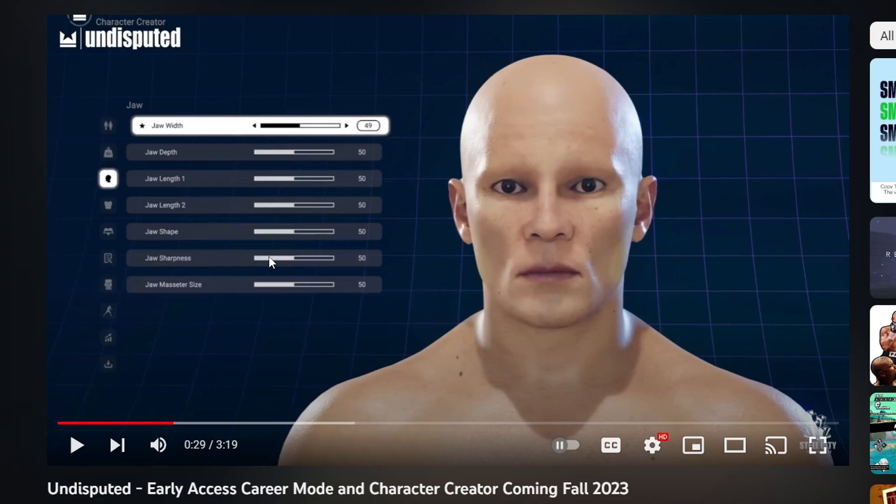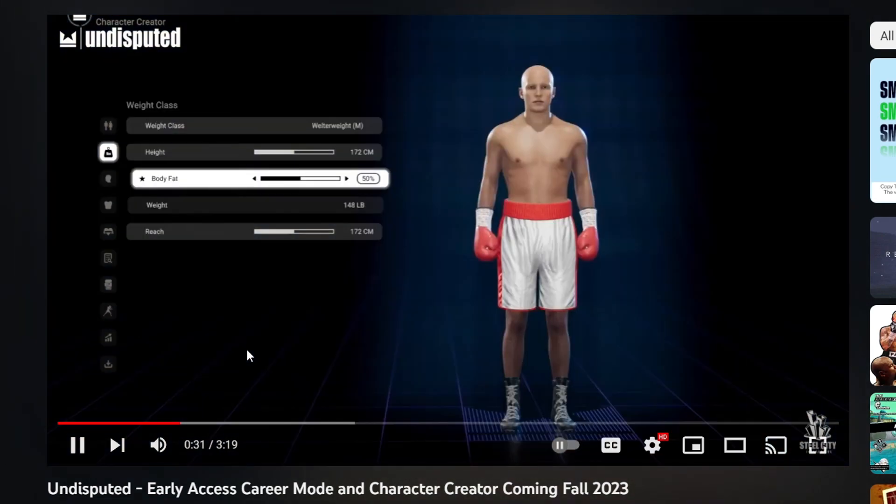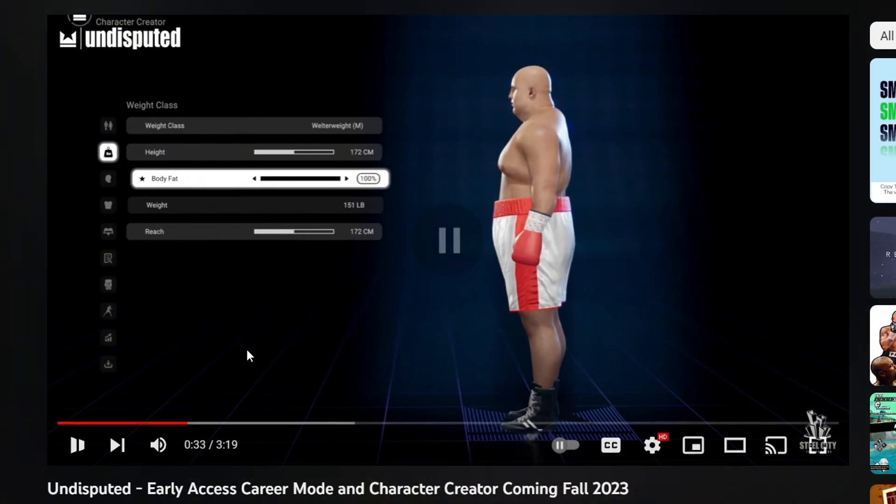I've noticed we're recycling all that stuff, which is not really a shock to anyone. We can only see this portion here - things like your jaw and all that. Height, body fat sliders - good stuff. Weight, a reach slider, and you can change your weight class. I'm really excited to delve into some of this.